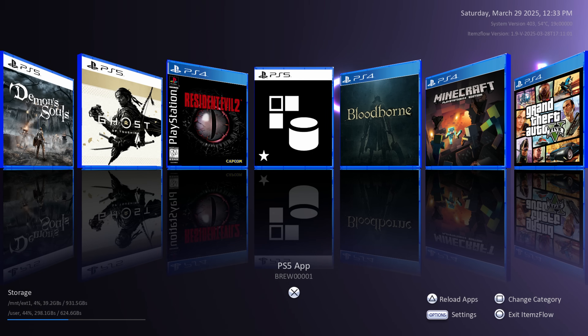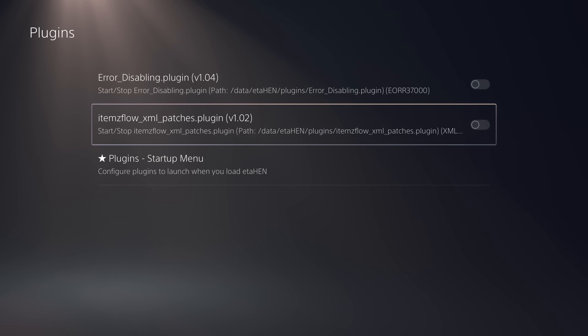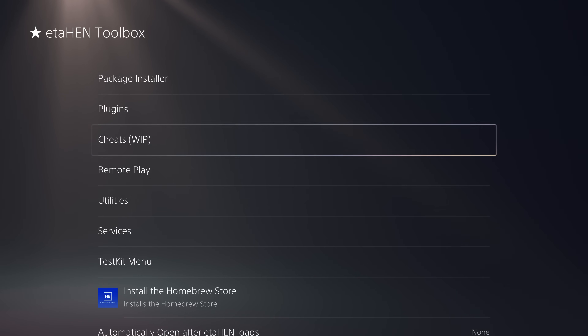When you first launch Items Flow it will automatically download two plugins for ETA Hen. It used to just download the Illusions cheat plugin, which has been renamed to the Items Flow XML Patches plugin — which makes more sense because it's really used for patches like 60 FPS patches rather than cheats. We also have the Disable Errors plugin, which gets rid of those annoying error messages that pop up when running PS5 game backups. Those can be loaded from the Plugin section in the ETA Hen toolbox.